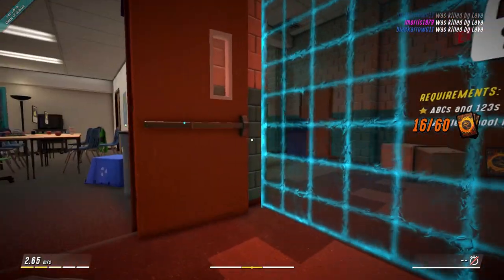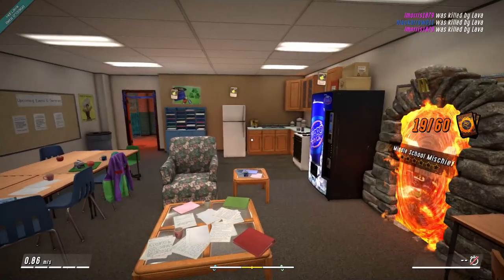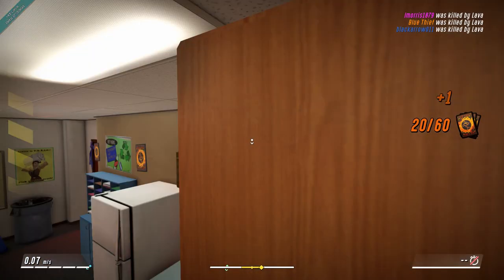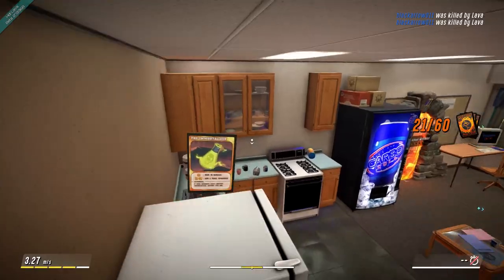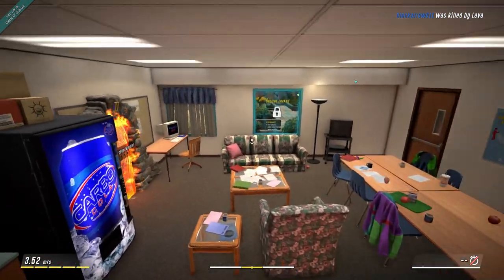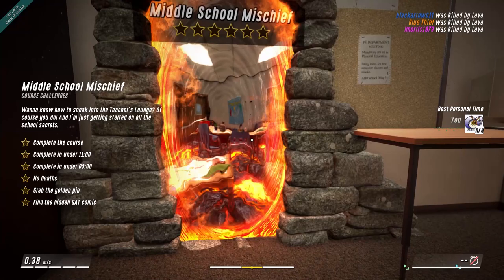This section's locked, so we have to do middle school mischief before we can get in there. Yeah, there's some more of these wonderful cards here. Got that one. Over to the fridge. There we go. I thought we missed the one in the fridge. It looks like this is all card-free now. Middle school mischief. Want to know how to sneak into the teacher's lounge? Of course you do. I'm just getting started on all the school secrets.